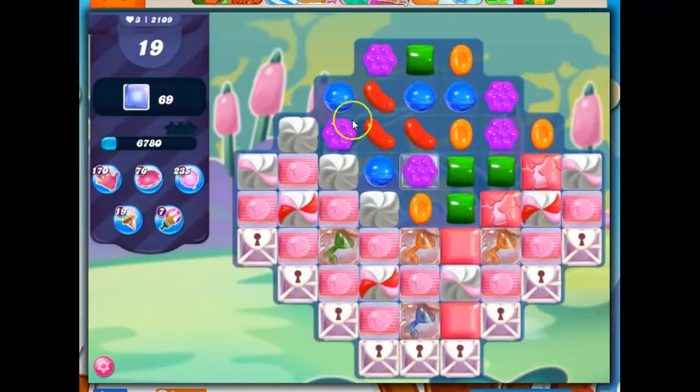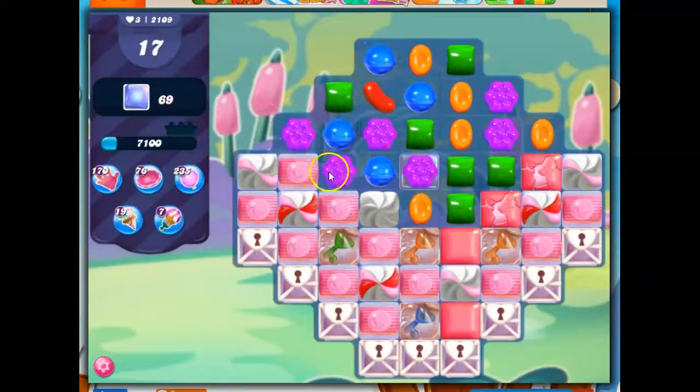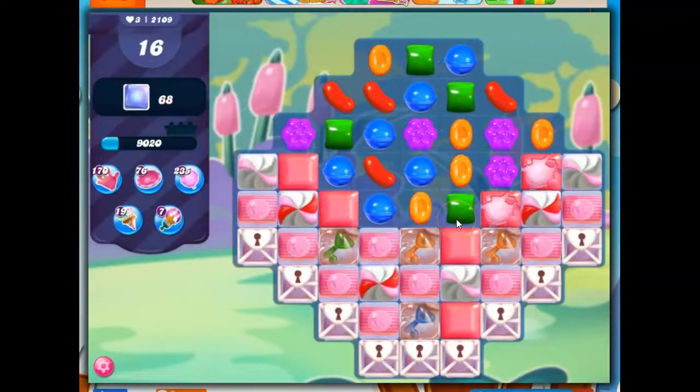And now it's the only move, and I actually like that move — it has a lot of different things. Here's where I'm going to make a better choice than I did on the last run. I'm going to do this, which is going to take out this, hit these guys and open them up a bit, but it's also going to drop this down, which is going to hit these guys. So a much better choice, in my opinion.